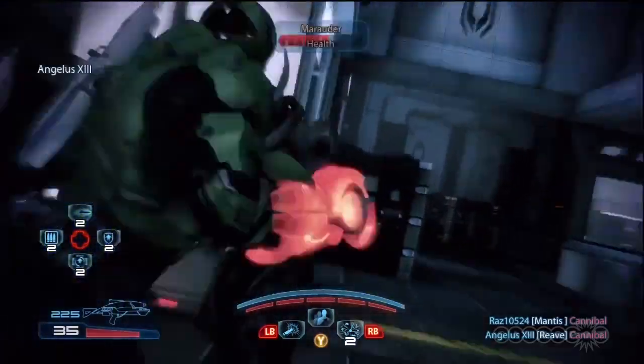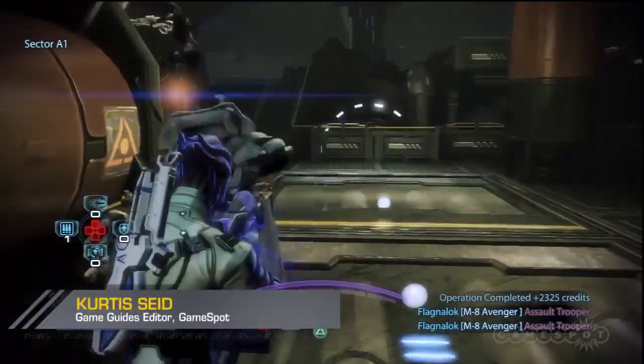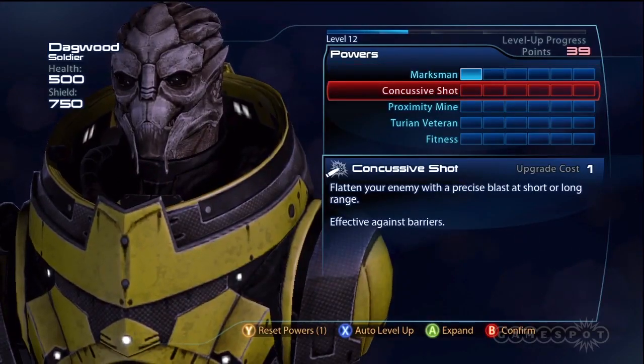You'll begin as a human with access to all six standard classes. We've been playing for several weeks and haven't unlocked a single Quarian or Krogan because you get them randomly from a box. So no fancy fringe species for today.